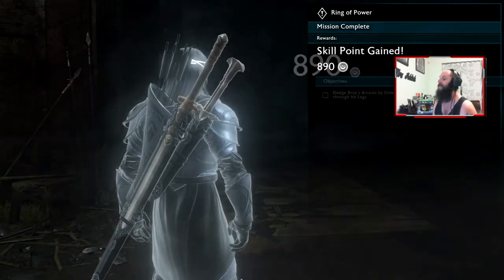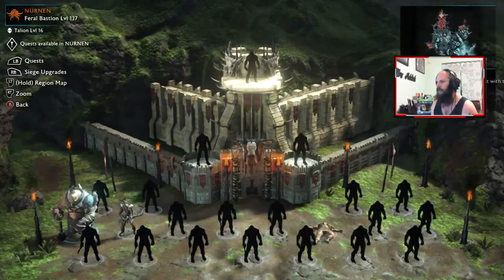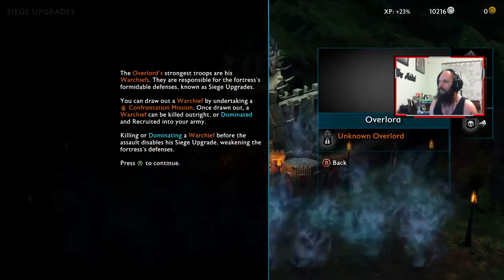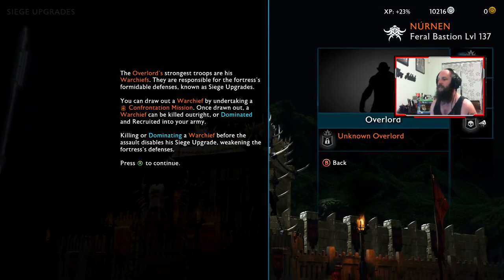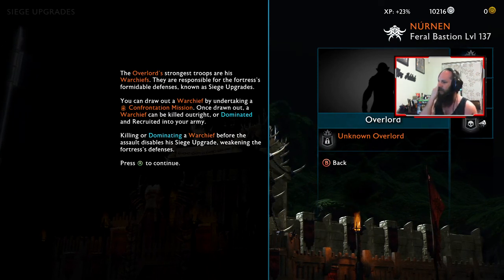Mission complete - we got another skill point, nice. Brus wants to help you defeat the overlord and capture the fortress in Nurnan. This region is controlled by the fortress of Shark Burrs, ruled by a fearsome overlord. To begin your conquest of Mordor you must assault and capture Shark Burrs - increase your army strength by recruiting additional captains as assault leaders. The overlord's strongest troops are his warchiefs - they are responsible for the fortress's formidable defences. Draw out a warchief by doing confrontation missions; once you draw him out, a warchief can be killed outright or dominated and recruited. I think we will stick to domination.